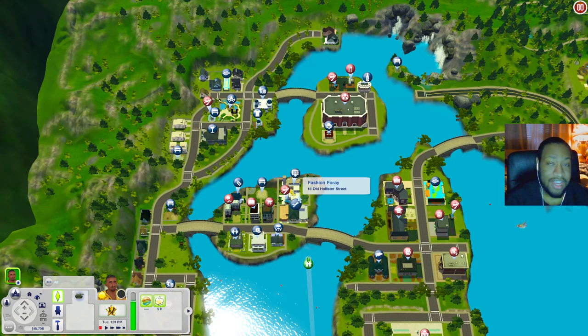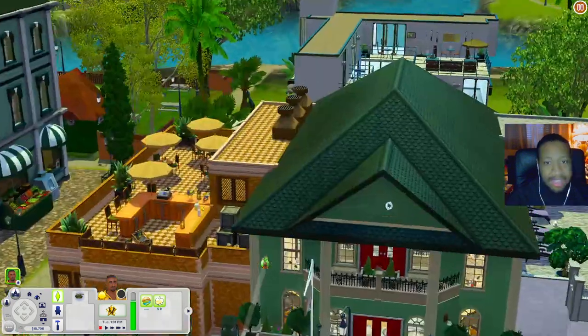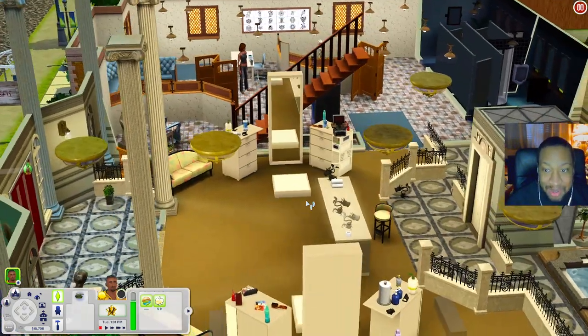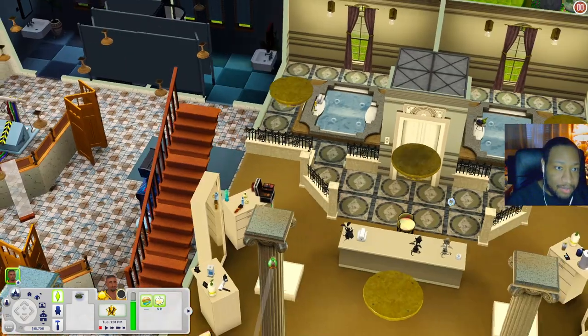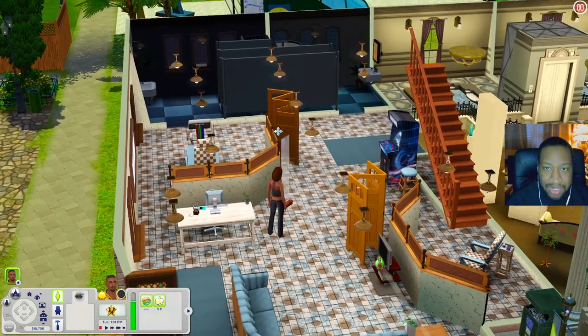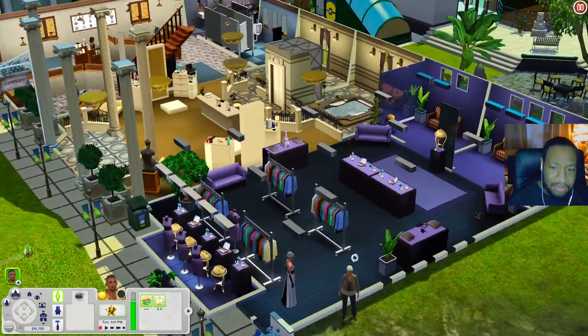Let's go over here to the Fashion Foray salon next. It looks like there are three different things on one lot — very fancy. When you come in you have stylist stations, hot tubs, and over here a tattoo area. You also have an arcade game, a little sitting area where you can watch TV, and the bathrooms in the back. On this other side looks like a clothing store with dressing rooms.